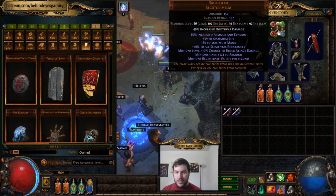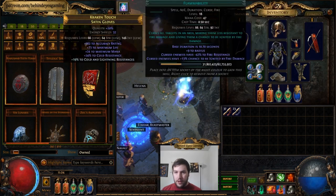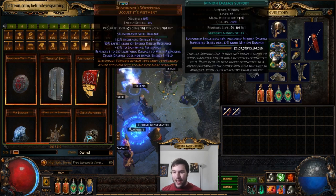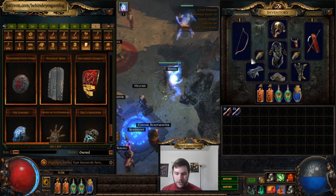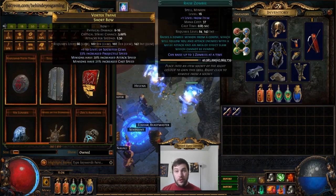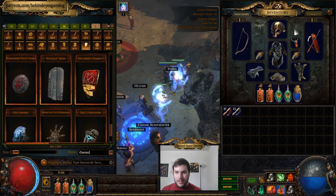For the Shavronne's Wrappings and Midnight Bargain setup, you'll want to use Victario's Charity with the Necromantic Aegis notable, giving all your minions chances to grant nearby allies power charges and frenzy charges on kill. This greatly enhances minion damage and is a strong option for a Midnight Bargain build. It also gives some AoE for your aura skills. The all resist, chaos resist, and life on it all scale up with your minion life as well.